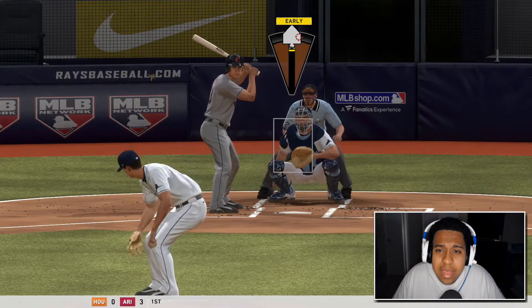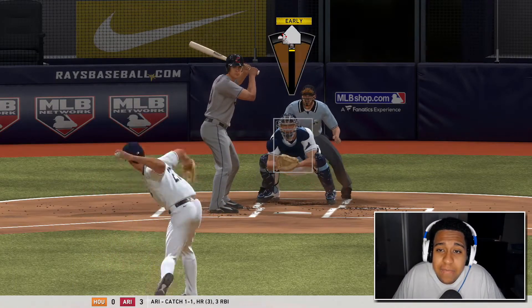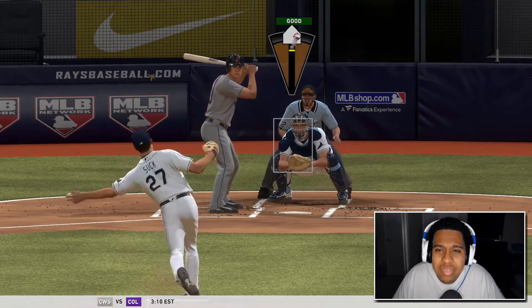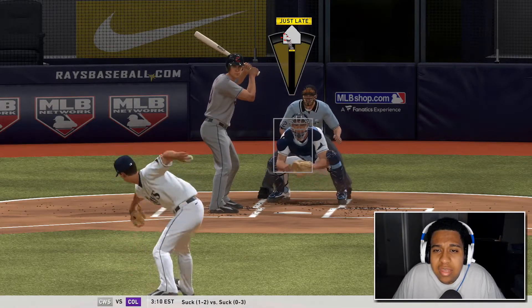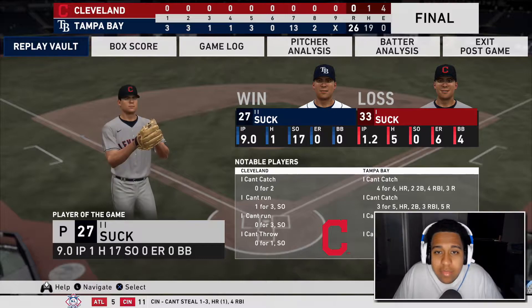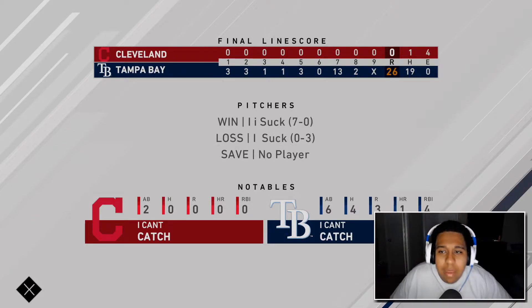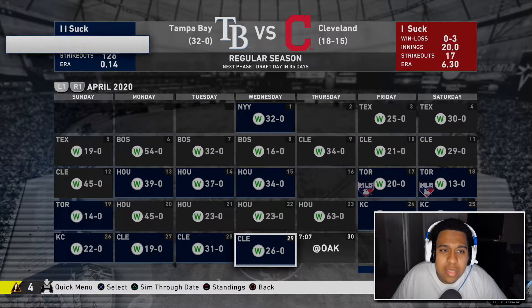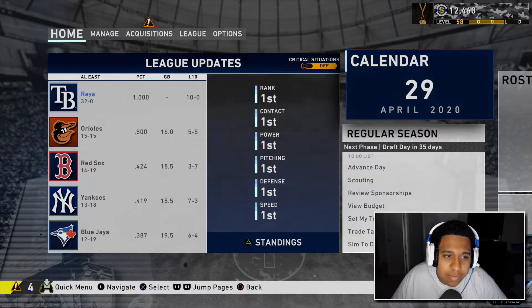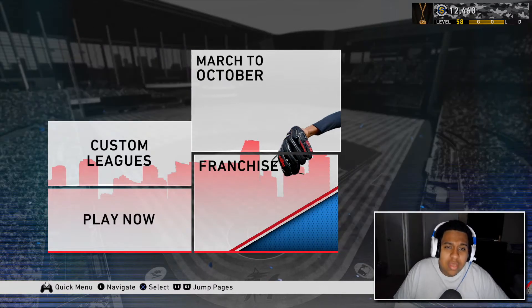That's all you want to do - the whole game just go ahead and clog them down, chuck pitches, strike them out. At the end you're gonna see your total XP is gonna be about 2.2k. It varies based on how many strikeouts you get - if you get a lot of strikeouts it'll give you more; if you get some ground outs you'll get a little bit less, but it shouldn't be a problem. The CPU is all 99 overalls so you're gonna score a lot of runs. You get about 2.2k XP and one program star per game.